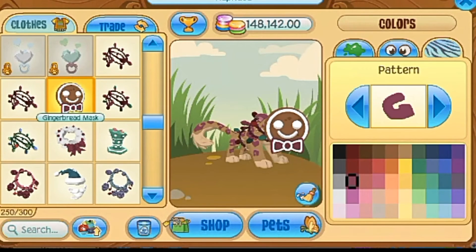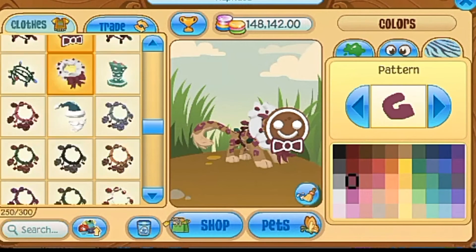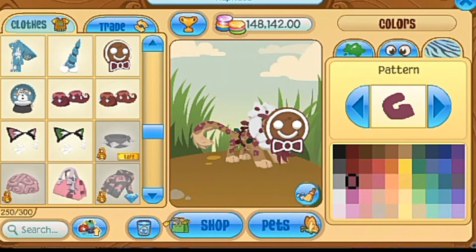What else can we put on? Oh, that looks nice. I like the magenta type of pattern to it. I like the white stuff because it kind of goes with the icing on the gingerbread mask, so that looks good. Let's just add these jolly elf shoes — they look good.